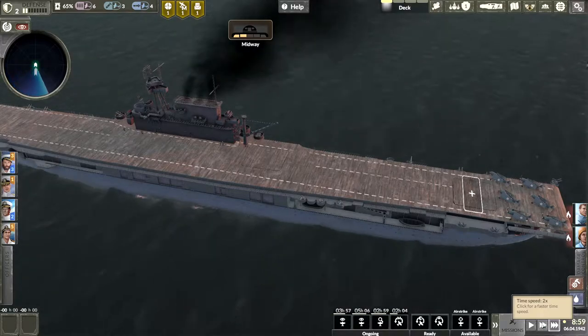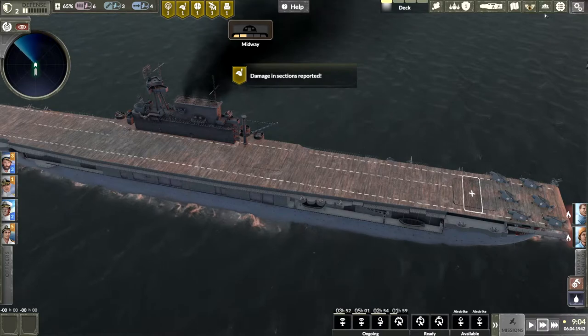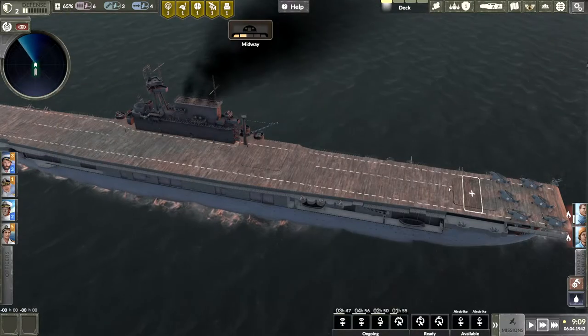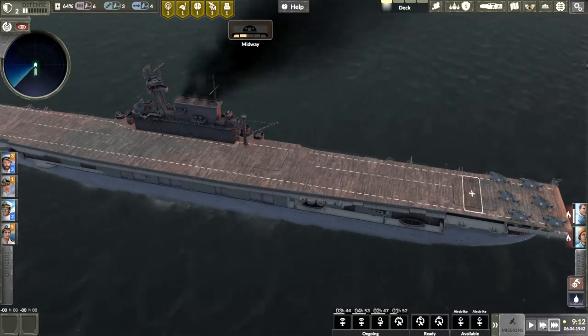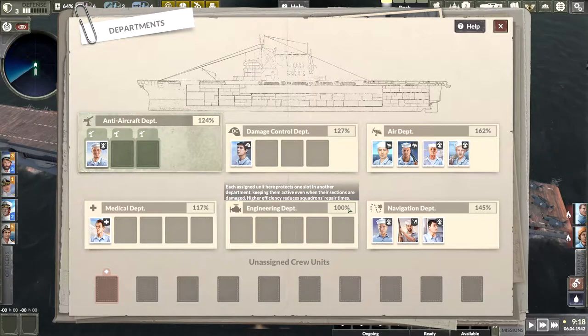There is a fire below deck, sir. We've got two guys working on it already. Do we get any benefit from engineering? It reduces squadron repair times and protects one slot in another department, keeping them active even when their sections are damaged.